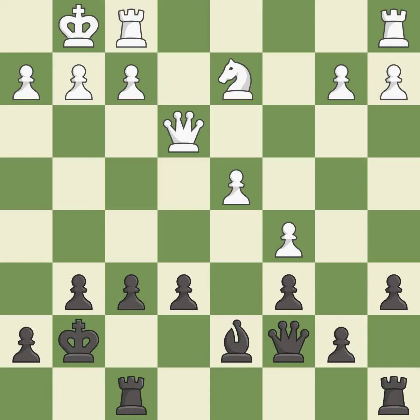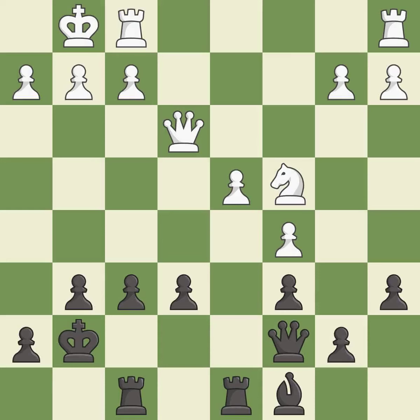This is a fair move — it is good. This activates a rook by developing it off of its starting square; it is best. This allows the knight to control more squares. This threatens to take an outpost with a knight — it is excellent. This permits the opponent to take an outpost with a knight — it is a mistake. This develops a rook off its starting square, getting it into the action — it is excellent.